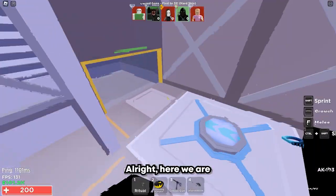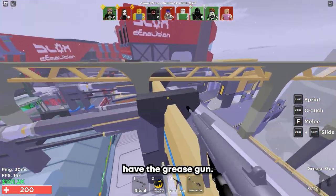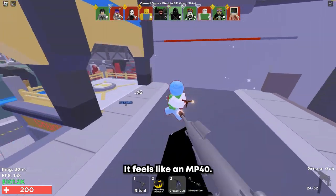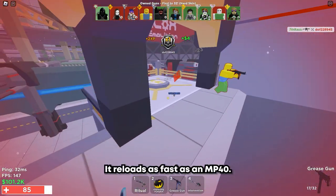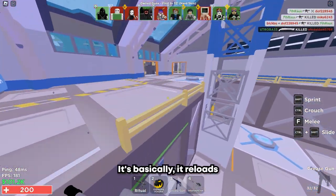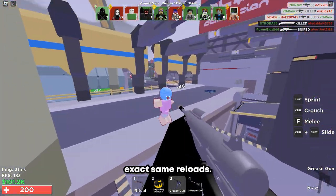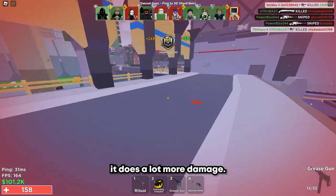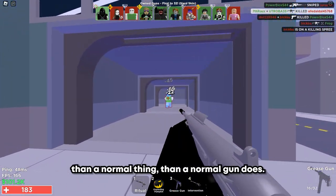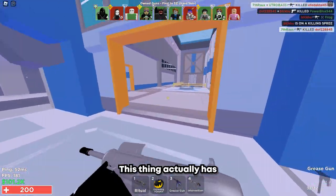We're in the second round. This time we have the Grease Gun. A lot of people compare this thing to the MP40 because it looks like an MP40, feels like an MP40, and reloads as fast as an MP40. Is it an MP40? Not even close. It reloads the same — pretty much the exact same reload. But the difference is it does a lot more damage. I think it does almost double the damage of the normal MP40.